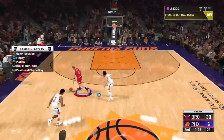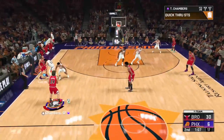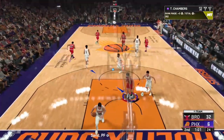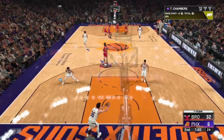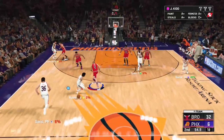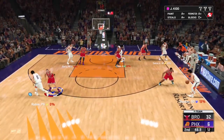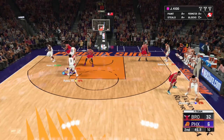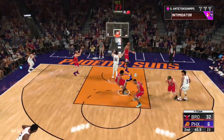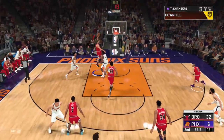Every time I get a steal, just get into calling the play. You can also hold triangle to make him cut more. Tom Chambers — this card is actually super good. I've been playing with him a lot to get the evolution up and he's one of the best big man dunkers out there. He's really comparable to Blake Griffin — not like Dwight Howard or Ben Wallace — because his three-point shot is probably just as good. He has an 88 three-pointer.